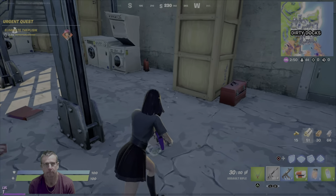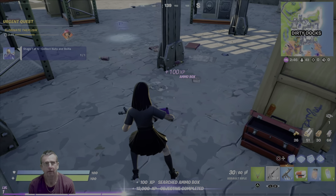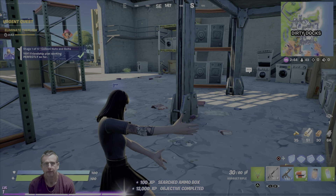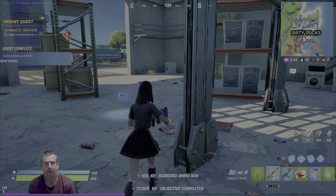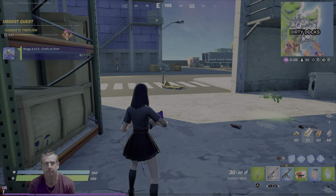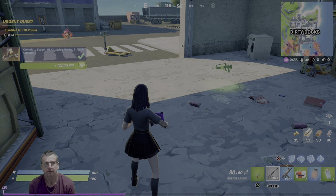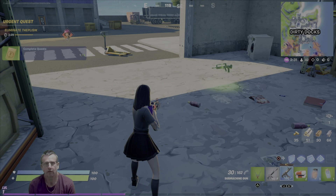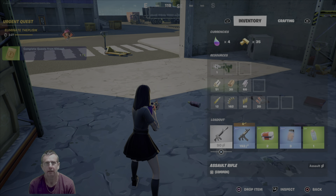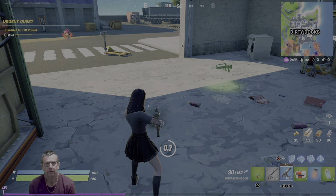Here's a tool chest with some nuts and bolts in it — you just grab them. There we go. And we have an SMG on us already which we can craft into a rapid fire SMG, I believe, with our nuts and bolts — just reading what's coming up on the screen. Lots of stuff going on at the minute, and here we go — craft RSMG, and there you have it.